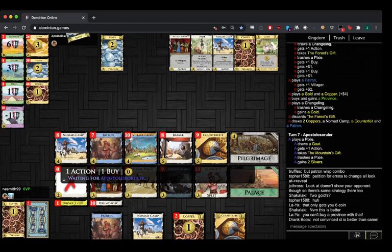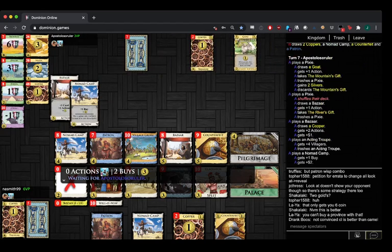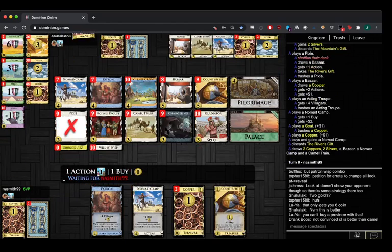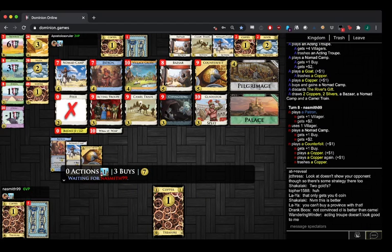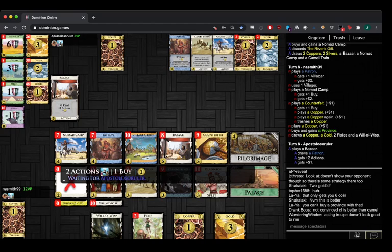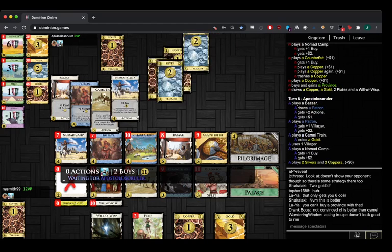Now you buy the gold to guard your one in exile. Or does he still have one in exile — no gold. Doesn't like... why would you buy a Nomad Camp? A Nomad Camp over two golds — really? Now he gets three golds for it. I don't know — Counterfeit is not really good if you want to go for Palace.